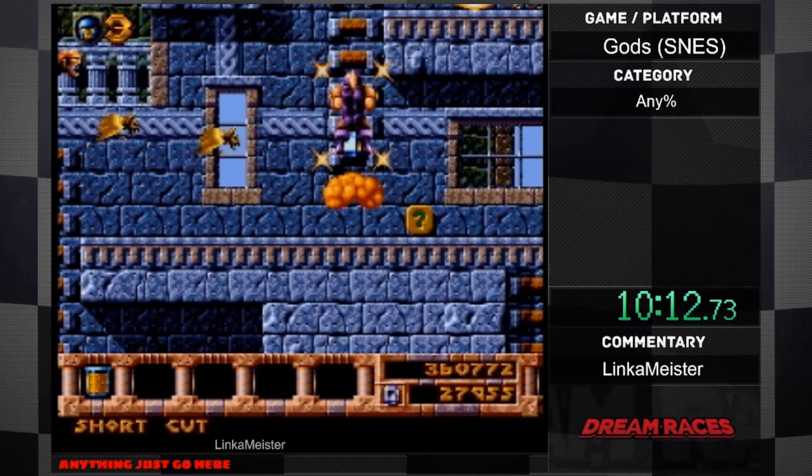Here's the boss — it's a Minotaur. Again, it does the exact same pattern over and over, just the same attack. That was close. And he's dead — it's that easy.